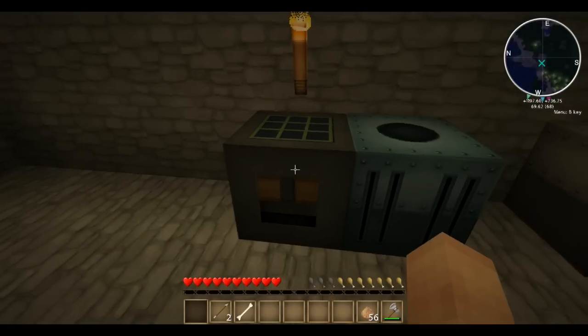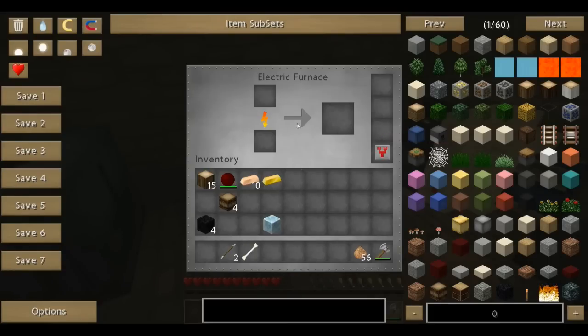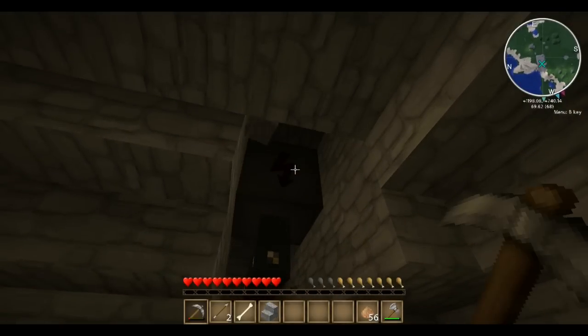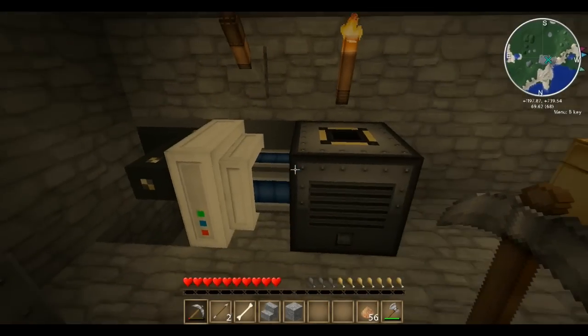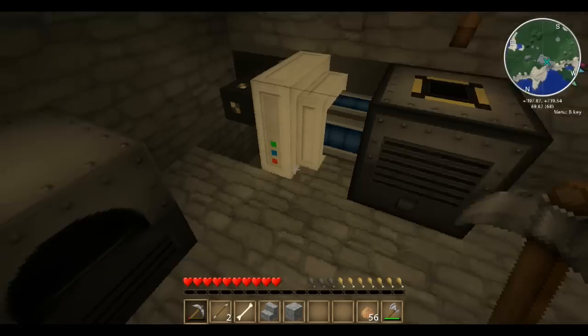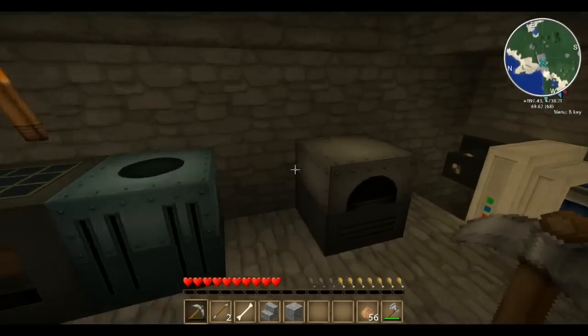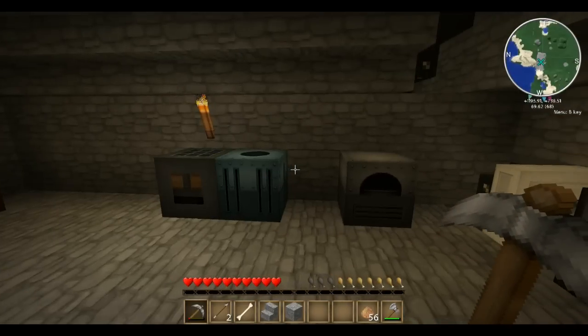I did an upgrade on it. Over here, electric furnace — so it's always got power. Right click on that, see this power level. This stores up to 600,000 EU. It's sitting there charging pretty steadily. I've got the pulverizer set up on it too, so all my electrical devices I can use on this. It just funnels to this gold wiring, and it's double plated so it doesn't lose as much charge.